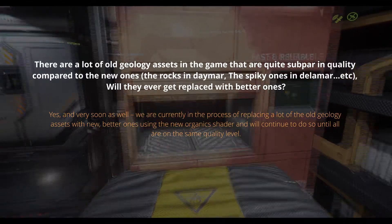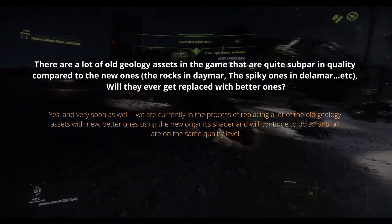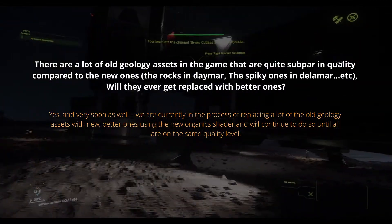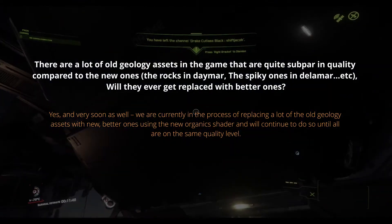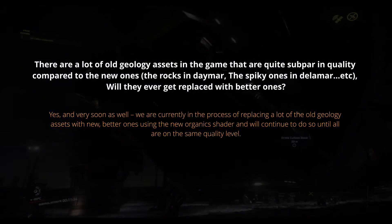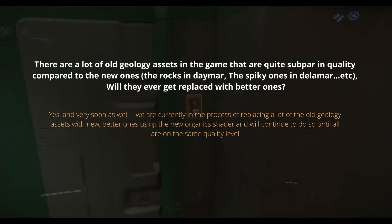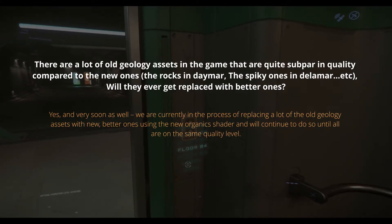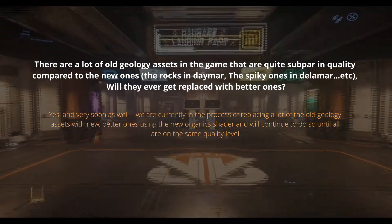There are a lot of old geology assets in the game that are quite subpar in quality compared to the new ones — the rocks in Demar, the spiky ones in Delamar, etc. Will they ever get replaced with better ones? Yes, and very soon. We are currently in the process of replacing a lot of the old geology assets with new better ones using the new organic shader, and we will continue to do so until all are on the same quality level.